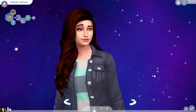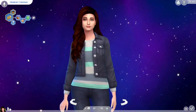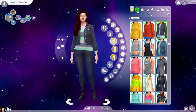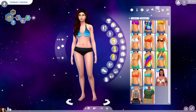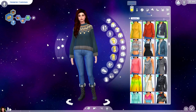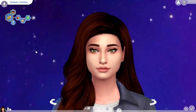So here we have Miss Harmony Cardigan and she is a bookworm, a romantic, and squeamish Sim, and her aspiration is big happy family. This is her everyday outfit and then her formal, athletic, sleepwear, party, swimwear, hot weather, and cold weather. I think she is so freaking cute and I'm so excited to be starting a family with her.